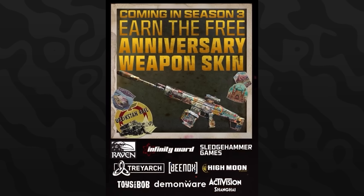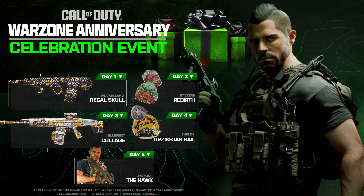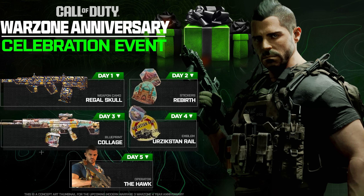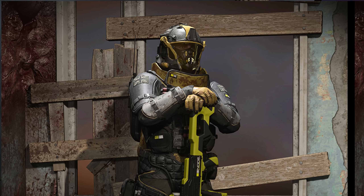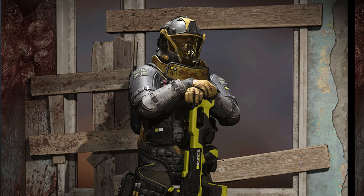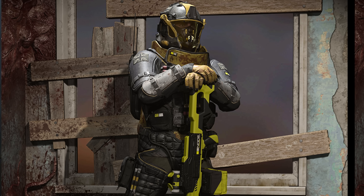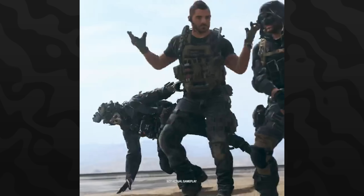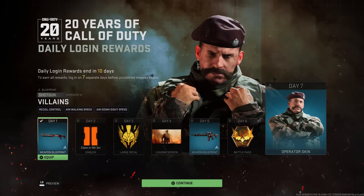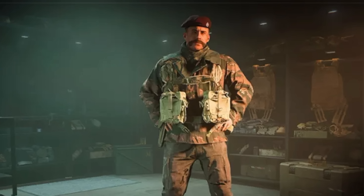I don't think those are all the rewards — they usually have around five to six different rewards. I made some concept art of what it could look like based on last year's version. One major thing that could potentially come in is the Soap Hawk operator skin. According to Cod Warfare, Soap is going to be receiving two brand new skins in the Season 3 update. When it comes to Task Force skins, they usually add them either in the battle pass or as a free reward — we've seen that multiple times. I personally think it would make great sense to include it as an anniversary event reward, similar to how the 20th anniversary gave us the OG CoD4 Captain Price operator skin.